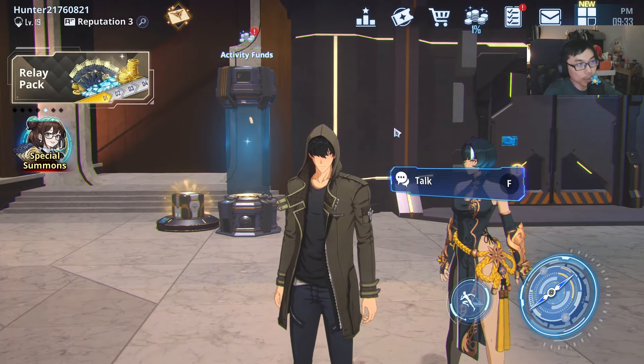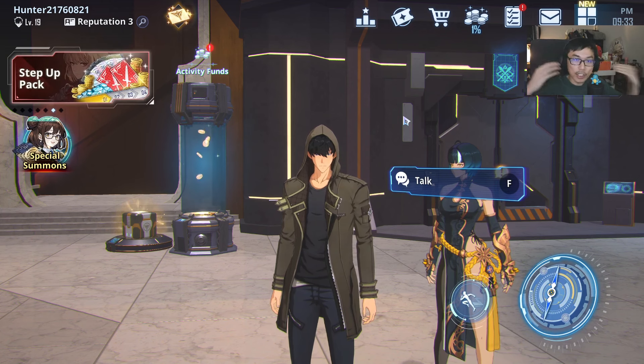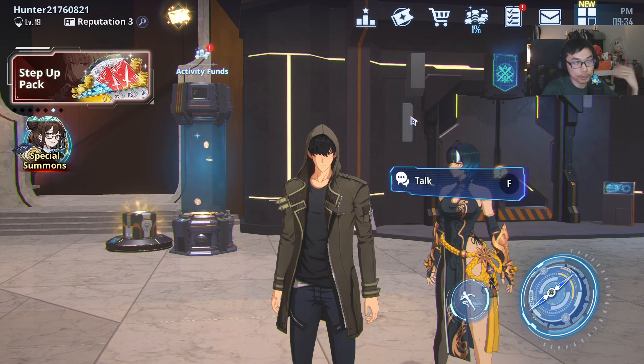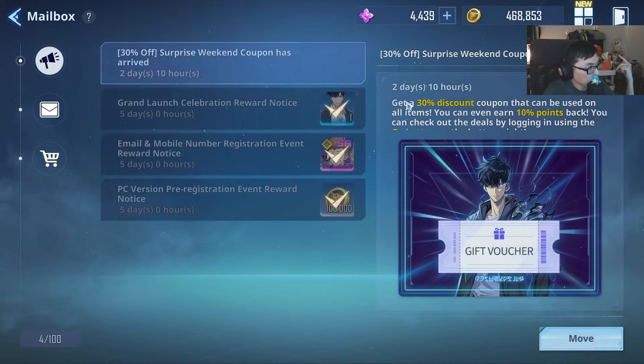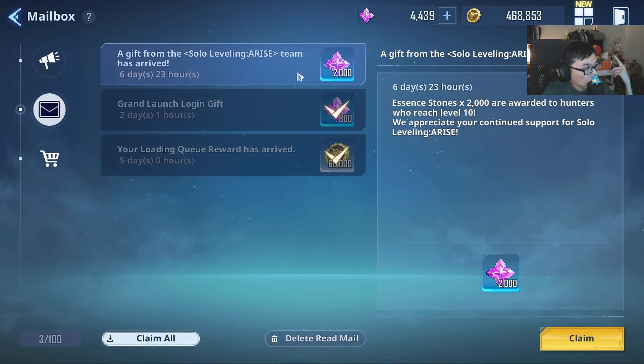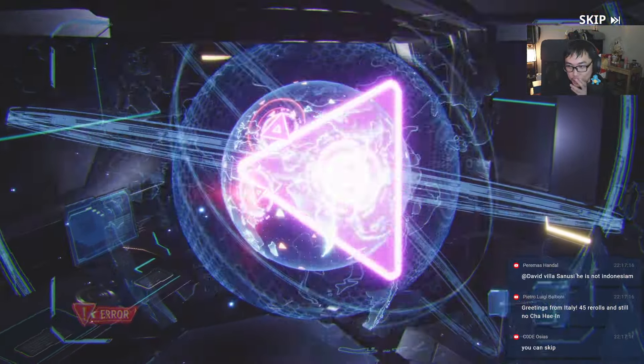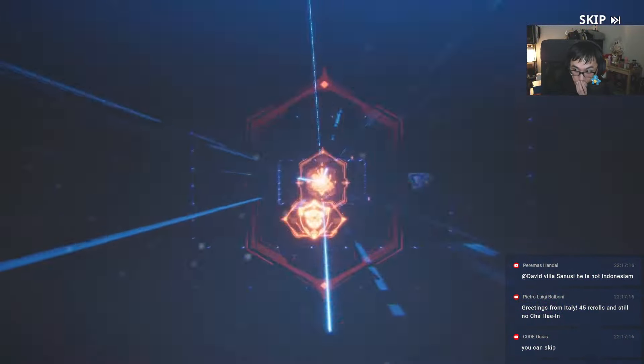Plenty of things have happened since day 1. We are now on day 3. If you guys are still re-rolling, there are plenty of things you can do right now to help make re-rolling easier. Today I just saw that they are giving out 2,000 gems for everyone who managed to reach level 10. To get these 2,000 bonus gems, it is going to help you in your funds.